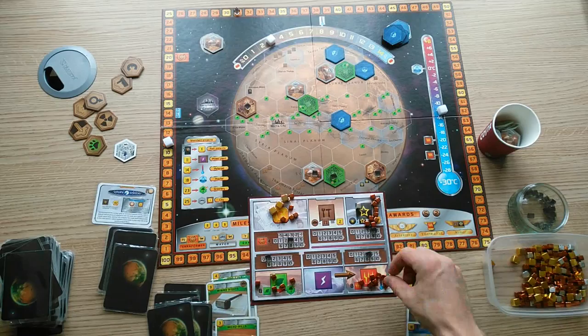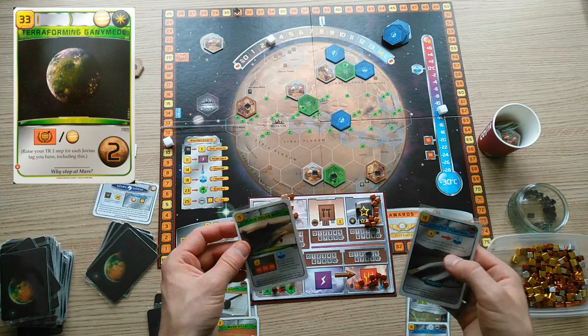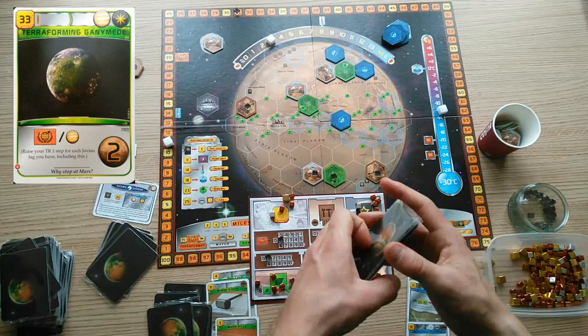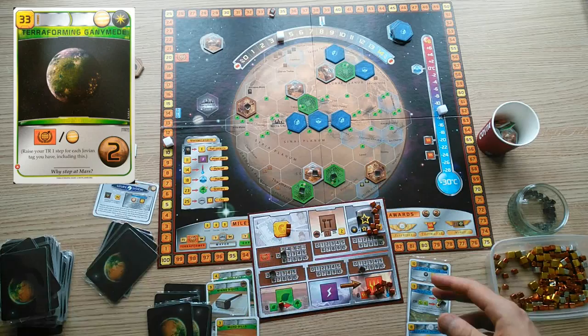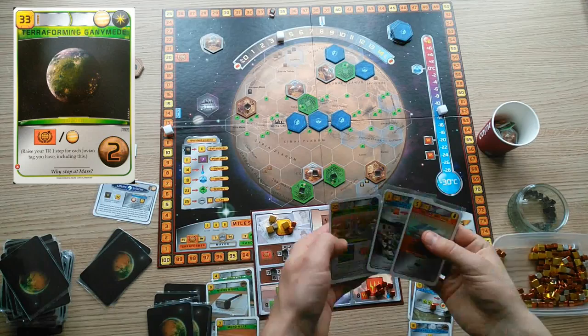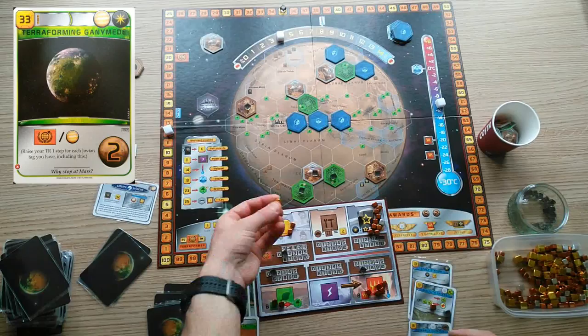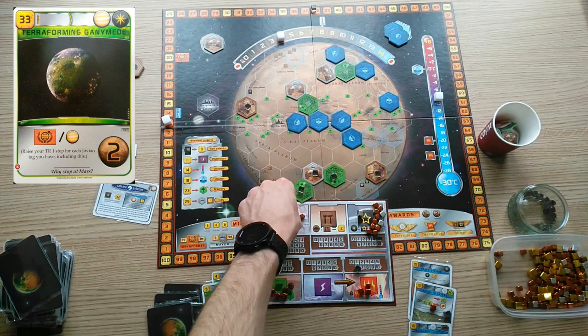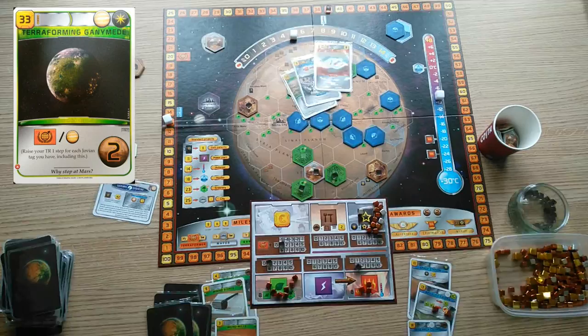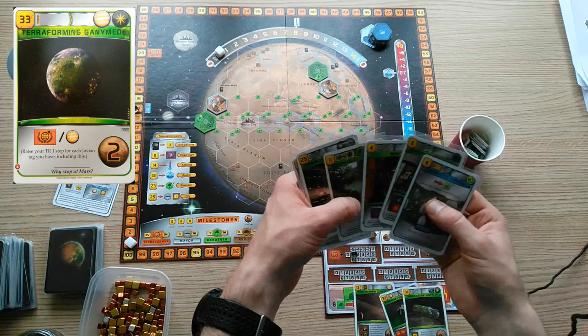Similar but more difficult to play is Terraforming Ganymede, which gives you one TR for every Jovian tag you've played so far. The timing of playing this card can be frustrating if you find it early in the game. It is a toss-up between getting more points if you play it later versus gaining a few generations of money production if you play it earlier. A rule of thumb: you need 14 megacredits to buy a TR using an asteroid, so you should play Terraforming Ganymede as soon as you think you'll gain enough money over the next generations to buy more asteroids than you anticipate playing Jovian tags for the rest of the game. This is a judgement call more than anything else — I wouldn't suggest trying to do the maths, as the game will always surprise you.